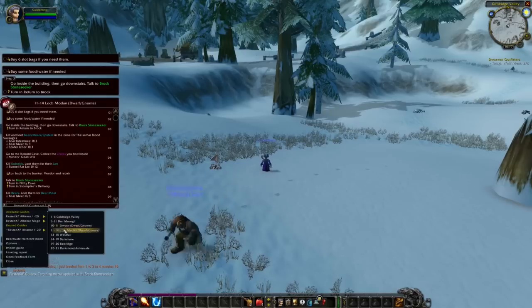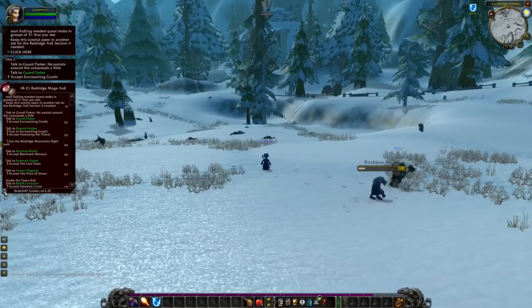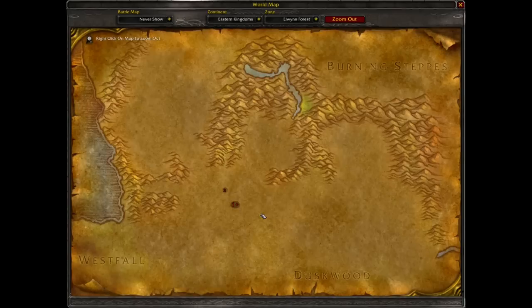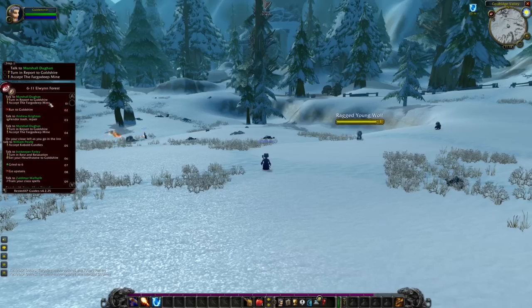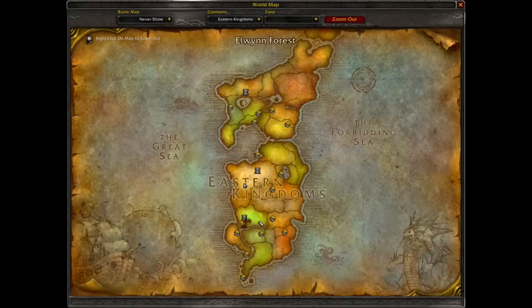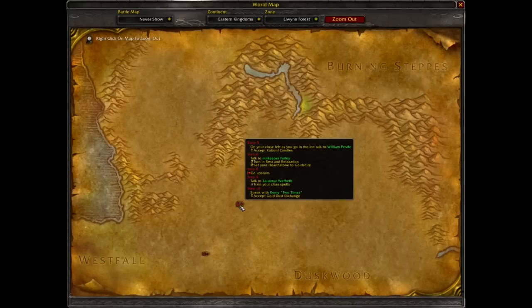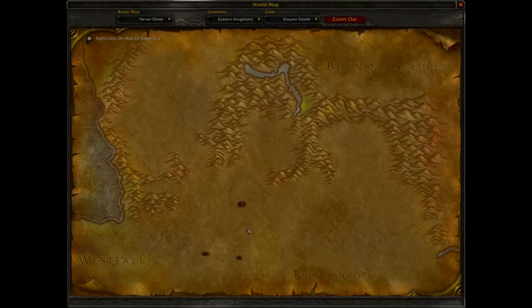If you would like to level in another zone, you can always change this in the configuration and it will tell you where you need to start and pick up the first quest to follow the guide. For example, let's say I want to level in Elven Forest from level 6 to 11. I go back to the map, and it will tell me where I need to go first — step 1, step 2, and so on. If you look to the left it will also tell me what I have to do in each step, for example run to Goldshire, talk to an NPC, repair, and so on. Every time you complete a step it will show you on the map where you need to go next. An amazing leveling addon developed by some of the best speed levelers in World of Warcraft. For more information make sure to check out the description below this video.